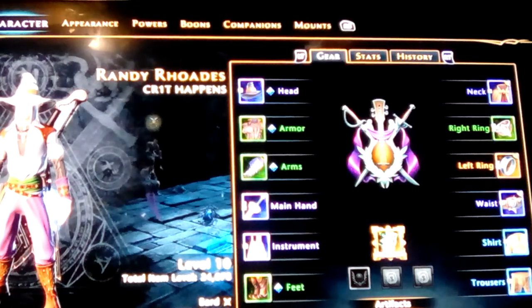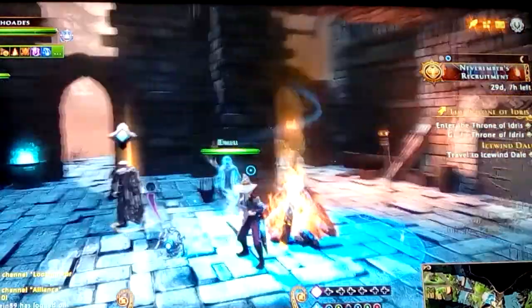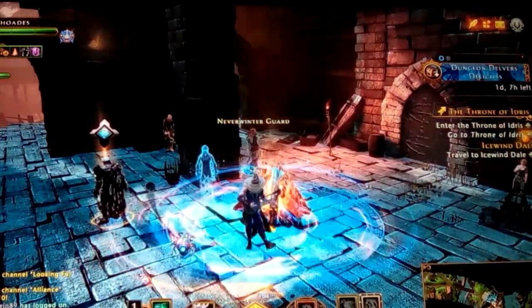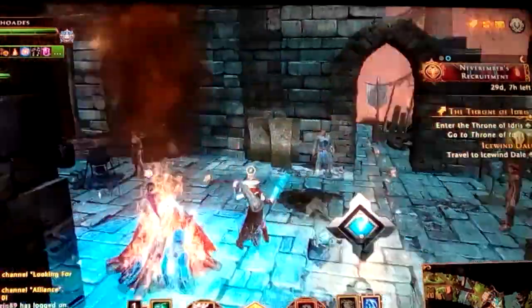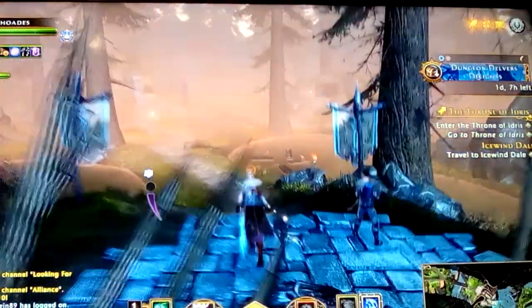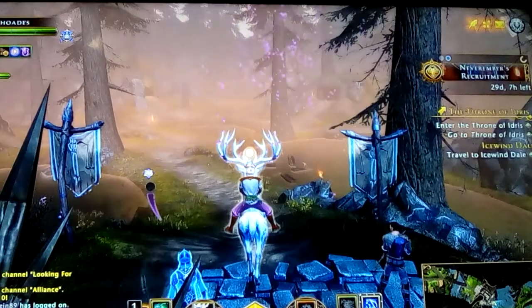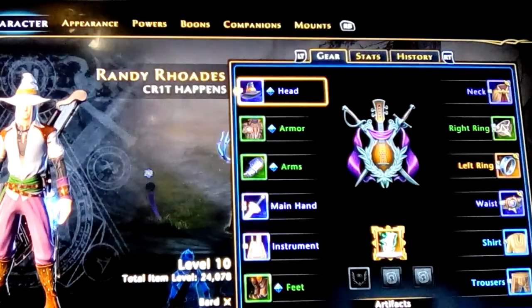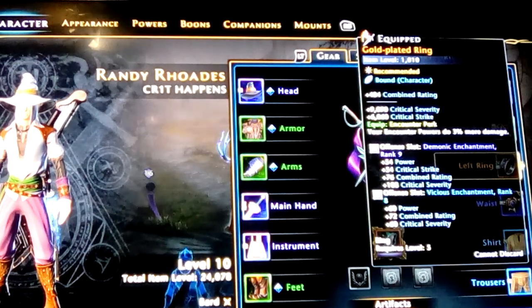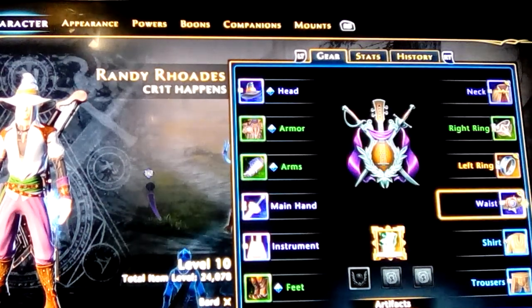I've changed my outfit so many times it really doesn't matter that much anymore, but I've named him Randy Rhodes — the famed guitarist that died in the plane crash for Ozzy Osbourne. This is a bard, so we have the ability to play songs and buff ourselves. He's pretty damn OP. I borrowed my scourge warlock's lightning enchantment and put a few things on him that buffed him up pretty good. One thing to note: this ring is item level 110 but it says it requires level five — I was able to put it on. Gold plated ring, that's pretty amazing.